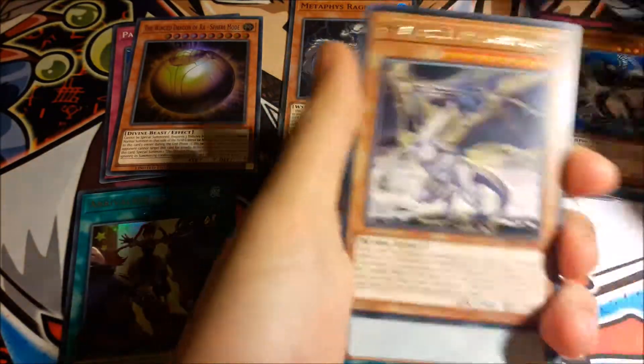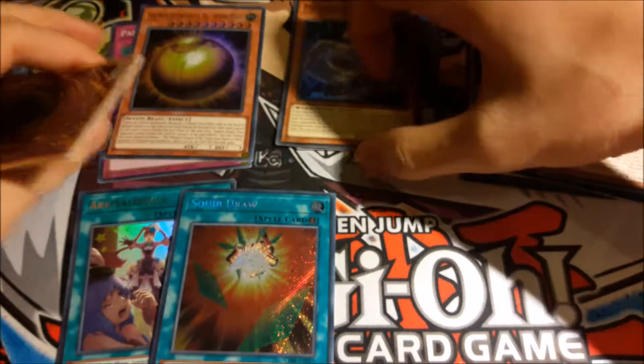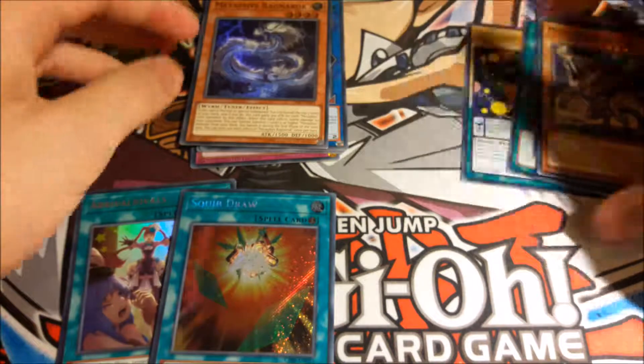Metaphys Dragon and Swift Draw. This is like the least costing secret in the set — one of them anyway. I forget the other one.